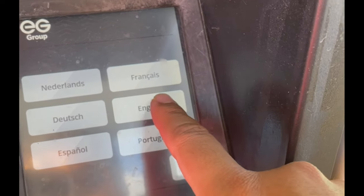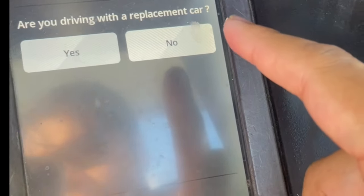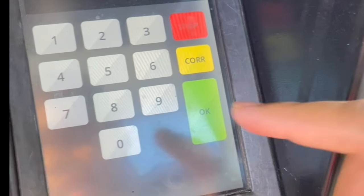Let's go with the English option. Once you click on English, there are some extra questions. You can skip this part if you don't need it, or you can enter the odometer reading.